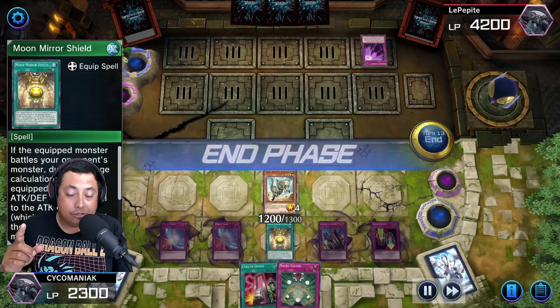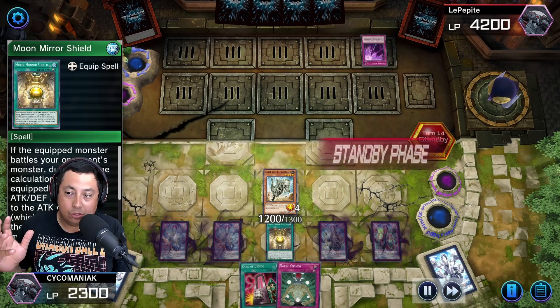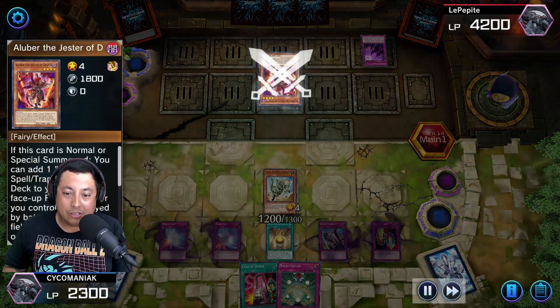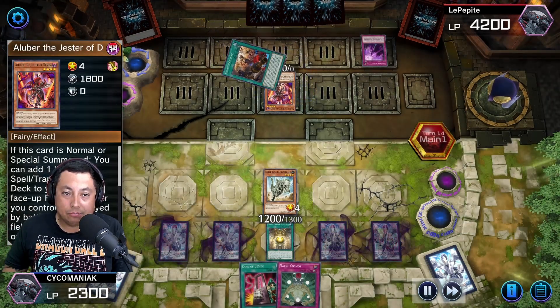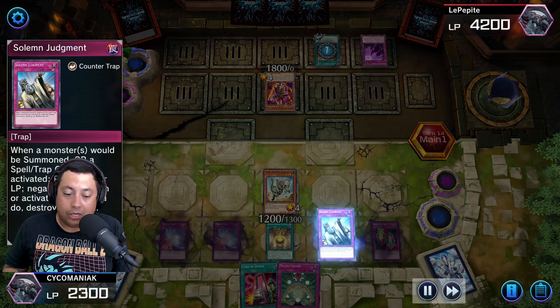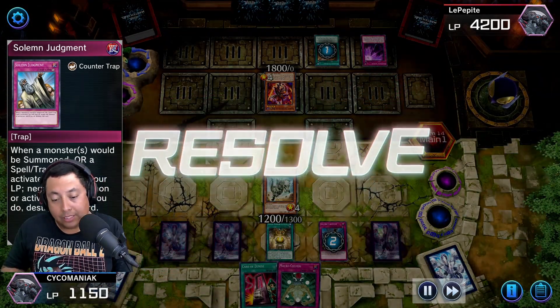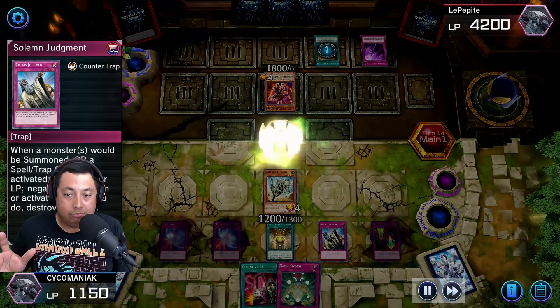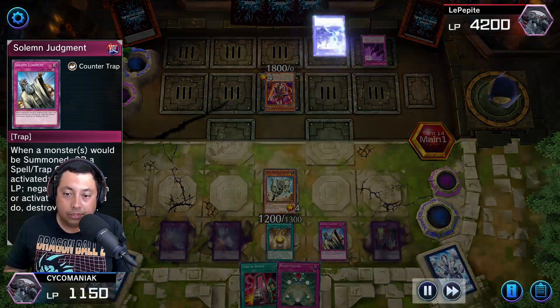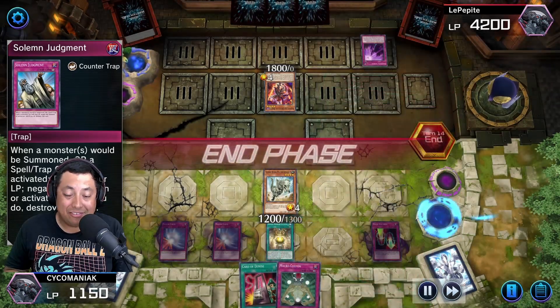I need to start dealing damage to the face right now — I'm worried, already at 2300 LP and he still has quite a bit of an advantage. He gets Albaz and then Branded Opening. I do not want that, so I Solemn Judgment the Branded Opening. I just don't want to deal with it, so get that out of there — taking more damage to myself. I'm at 1150 right now, which feels bad.